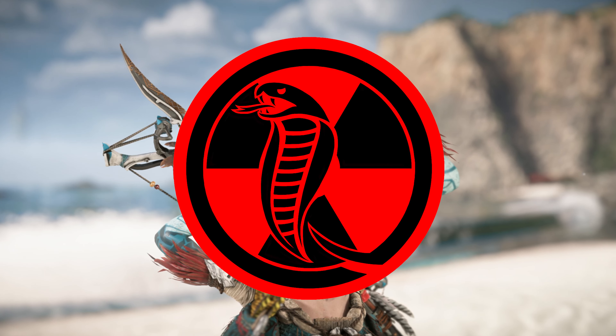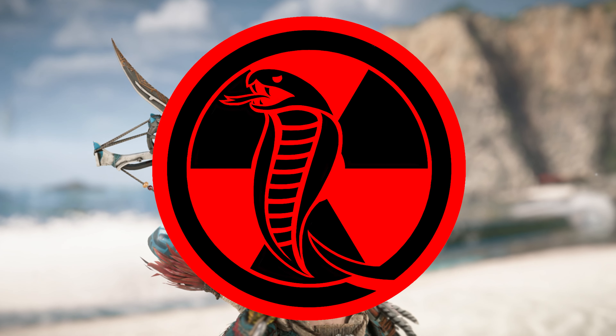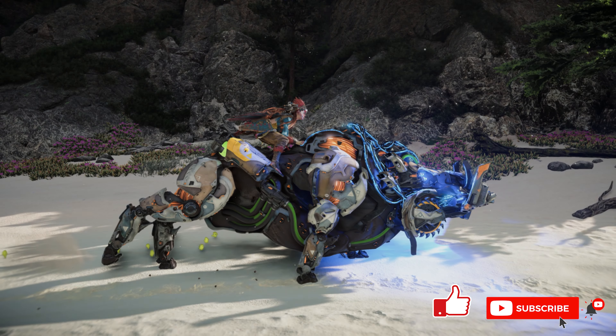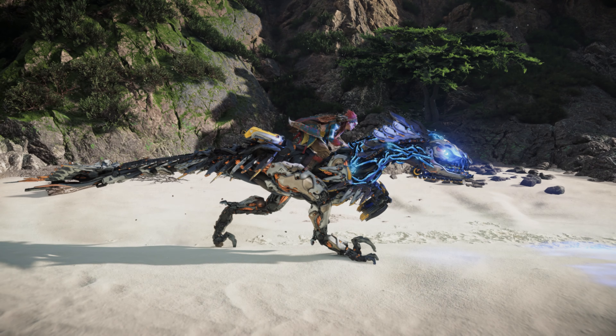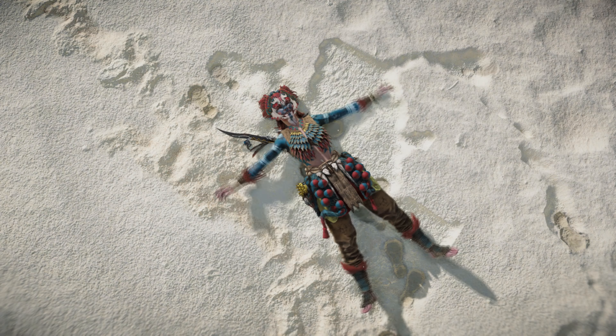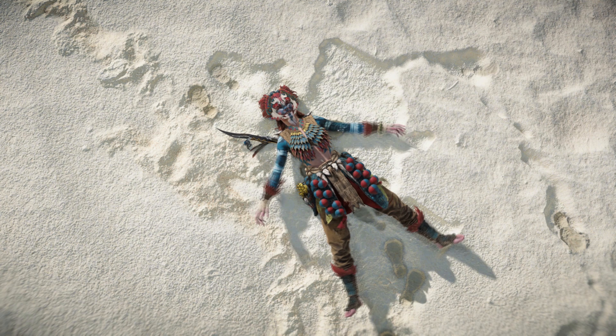While playing Horizon Forbidden West, I got to thinking: which mounted machine is the quickest? The Charger? The Bristleback? The Clawstrider? Or the Sunwing? Well, let's find out by having a race.